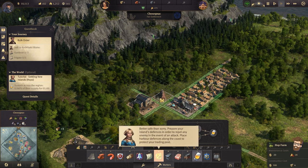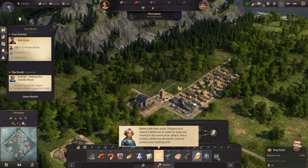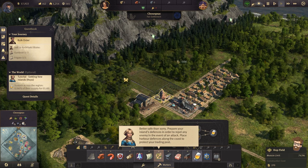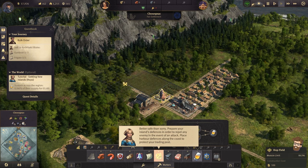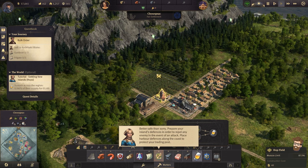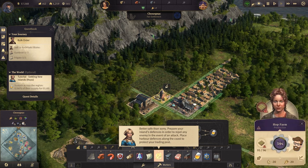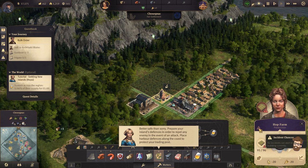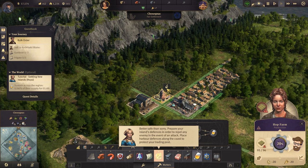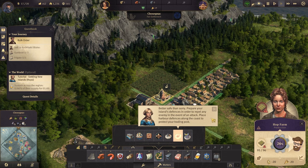Let's slap down a hop farm. A hop farm is going to be 96 capacity. Let's see how much we can get — 20 that way, coming down this way. That gives us 88. Actually, that's perfect. So I can put another hop farm right there. Better safe than sorry.